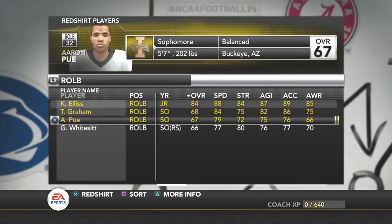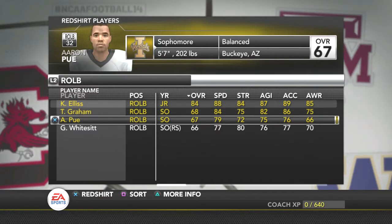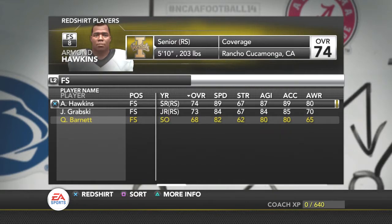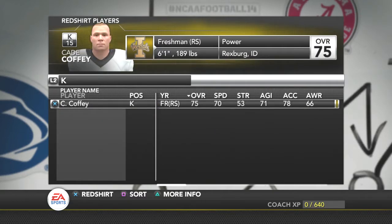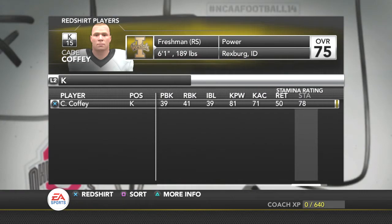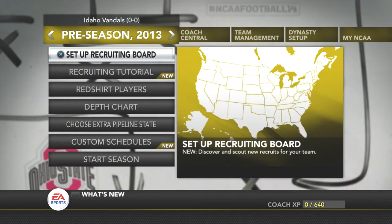We're going to redshirt Ben Tulili. Running the 3-4 changes things — we'll redshirt Aaron rather than T.Y. Graham, just because Aaron is a little slower and can build up that speed. Looks like we're very young defensively on the back side, which is actually good — I'm happy with that. It's a fairly young team all around. For special teams, we've got a freshman kicker at 77 overall with 91 kick power — that's good, we can kick some long field goals. And a freshman punter too. Super super young team, which is great.